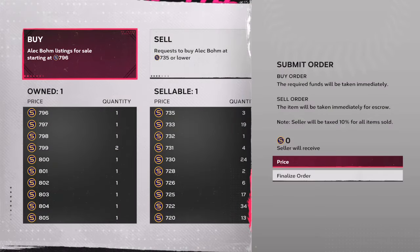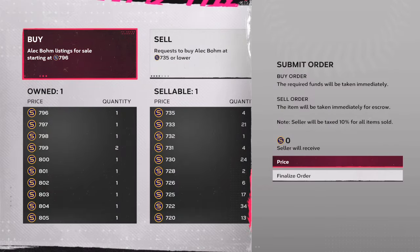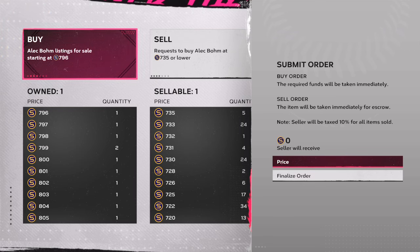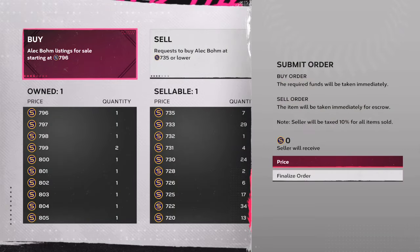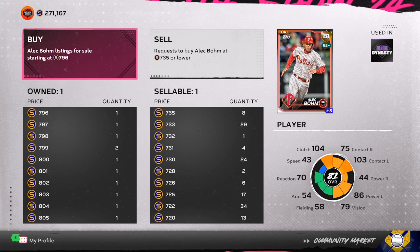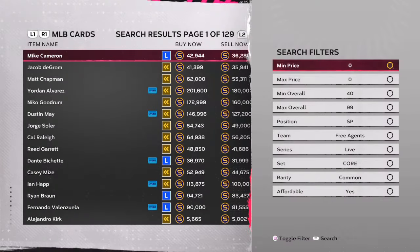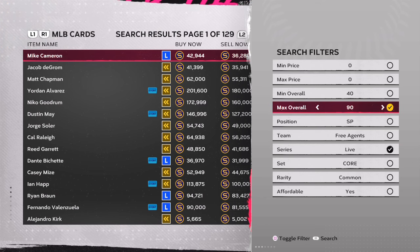We're going to start the video off with a quick investment: Alec Boom. Make sure that you get him. He is 100 over quick sell value. I can see him over the next two roster updates going up to Diamond as long as he stays healthy. He's top 5 in OPS, top 5 in batting average, top 5 in RBIs — 81 overall — always playing up with the inside edge, and he's been very detrimental to the Phillies' success over the past 5 to 10 games.